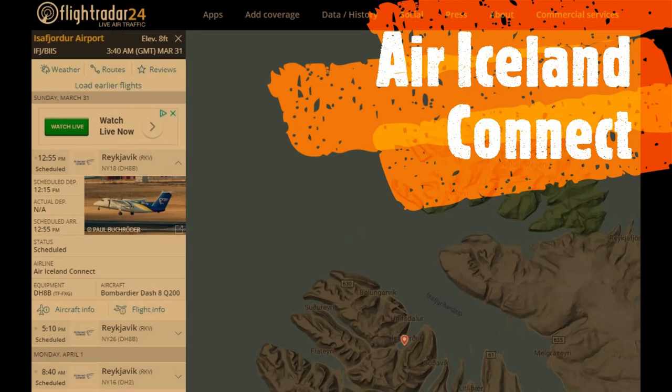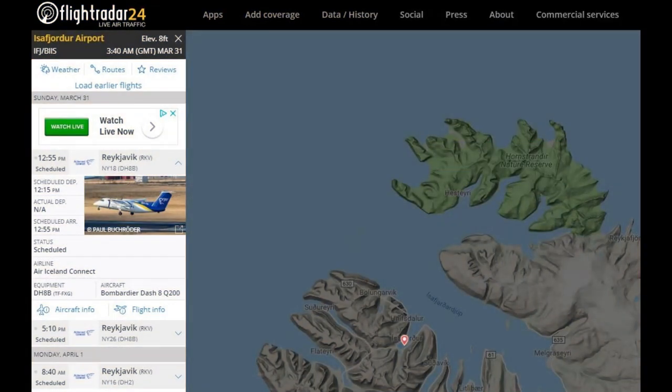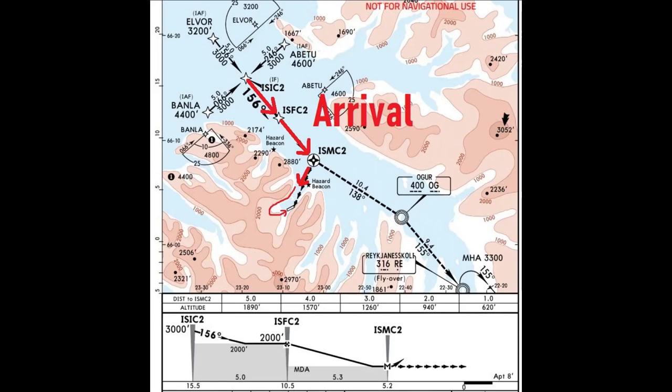Isafjordur is serviced by Air Iceland Connect with daily flights to and from Reykjavik. They are operating with the Dash 8-200. But today we are going to take you in on a DC-3.